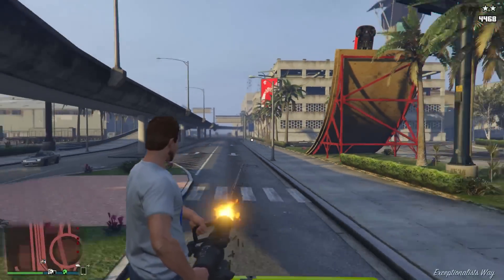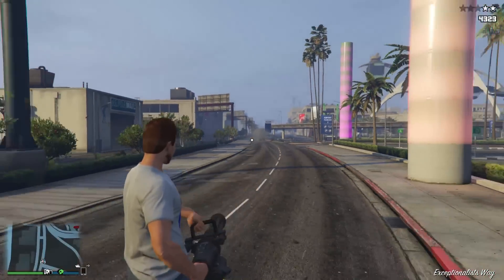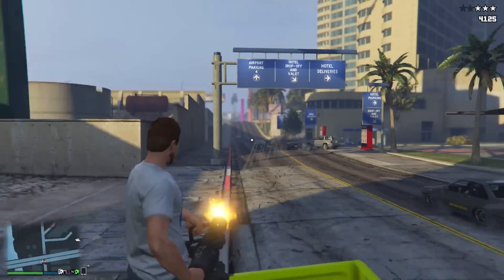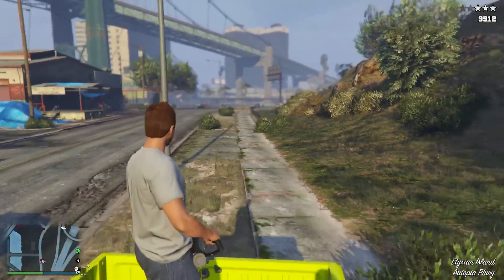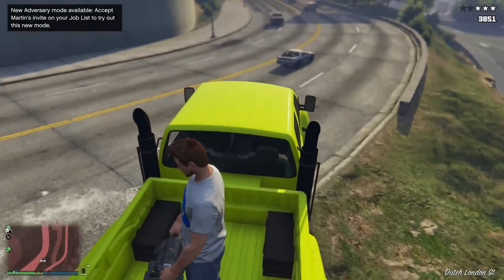By having one friend in the back of the pickup truck with a minigun, it makes it into a makeshift Caron Technical or Insurgent, but at a fraction of the price. The Caron Technical will cost you almost a million dollars, the Insurgent pickup truck is almost 1.5 million dollars, but you can purchase the Vapid Guardian for $375,000. And unlike the other two vehicles, you can store the Vapid Guardian in your garage, meaning you can use it whenever you want. Plus, in my opinion, it is a much cooler and better looking vehicle.